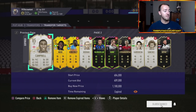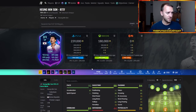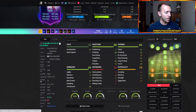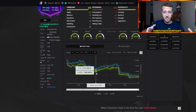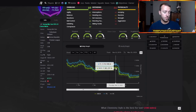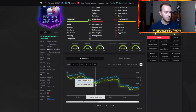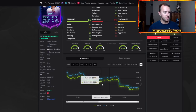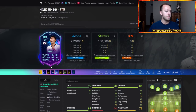I want to go back to FIFA 20 and look at some cards that did incredible out of packs. We're going to look at Road to the Finals, informs, and other special cards, then look at this year's cards. Road to the Finals did fantastic last year. Of course, this year we have a much shorter window between Team of the Year and when Road to the Final is — whereas last year we started a lot earlier with Team of the Year and had about a month for those cards to rise.